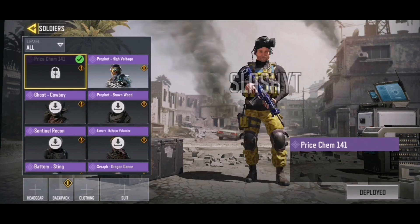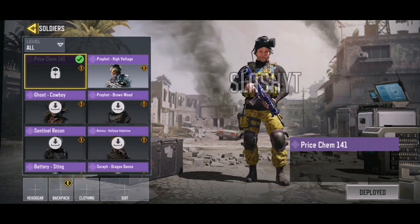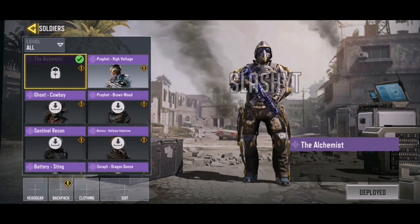Then we have our second Captain Price skin in Call of Duty Mobile — Price Chem 141. I'm not going to lie, I am not the biggest fan of this skin. I think the original Price looks a lot better than the Price Chem 141, but it isn't bad. You might like it — I'm personally just not the biggest fan.